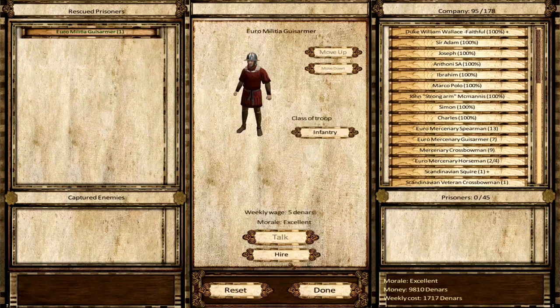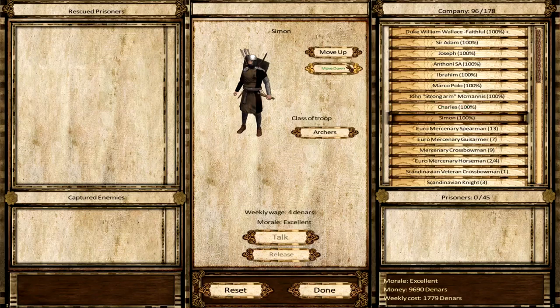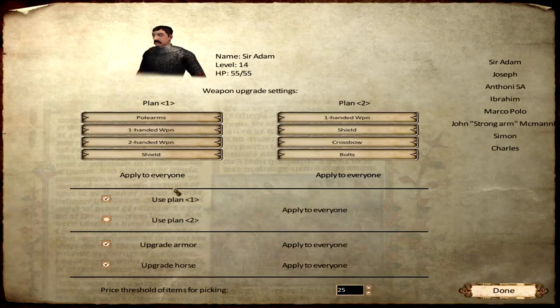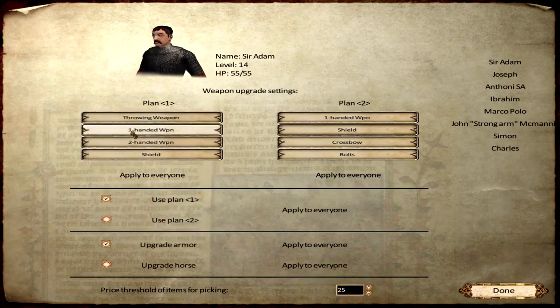I'm so worried that the English are not going to give us some slack. Anybody else ready to level up? I still need to move my archers down there, my healers. Look at that — his armor is also changing, it's like demoting this poor fella. Marco Polo, infantry, cavalry, cavalry. Okay, done. Sir Adam, no longer with a horse.